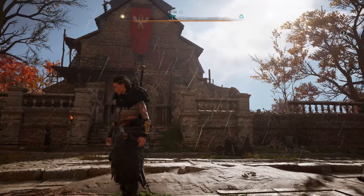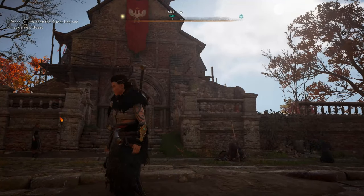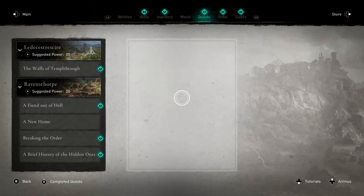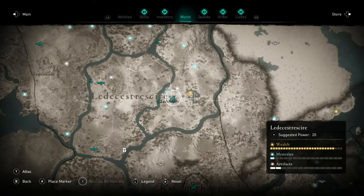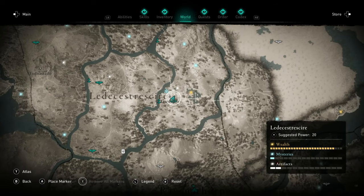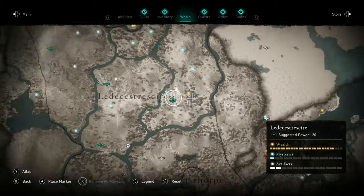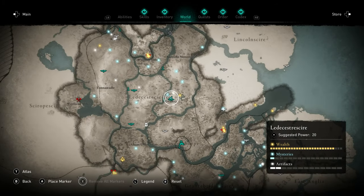Good day everyone, this is Good Stuff Gaming. Here we're going to show how to get an early light bow in Assassin's Creed Valhalla. We are currently in the town of Ledesher, which is just north of Ravensthorpe.